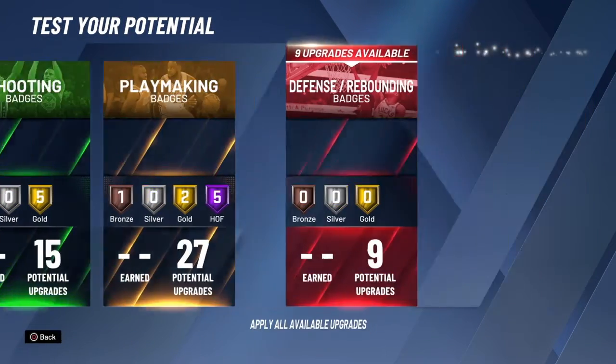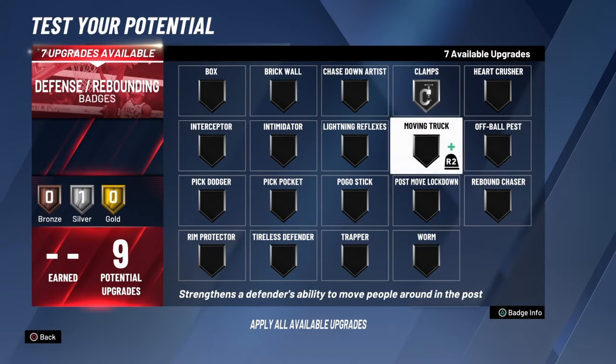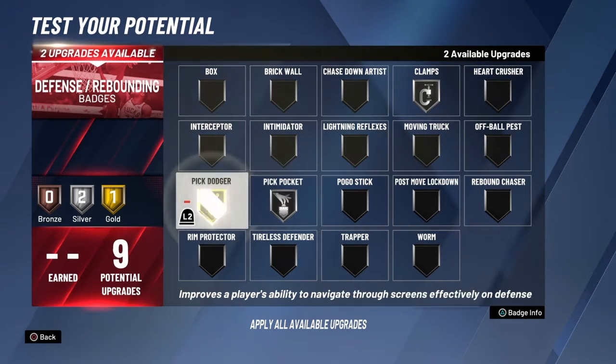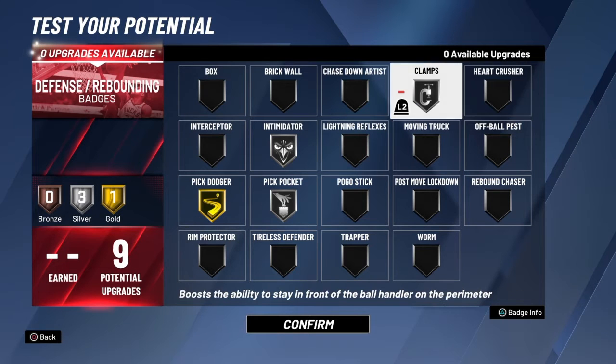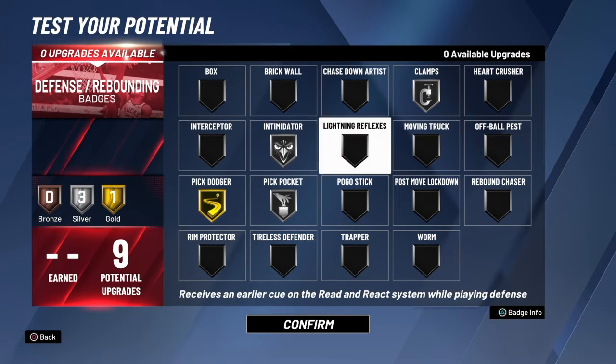And for defensive and rebounding, I go clamps, pickpocket, pickdodger, and intimidator. And that is just a good lineup of badges for the point guard.